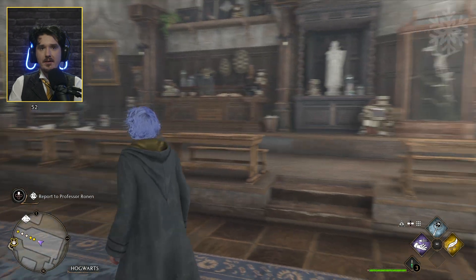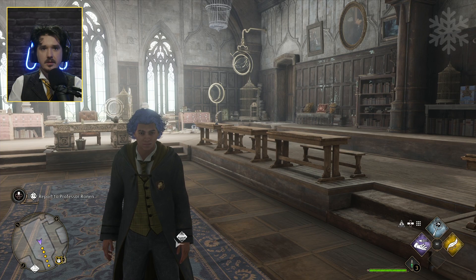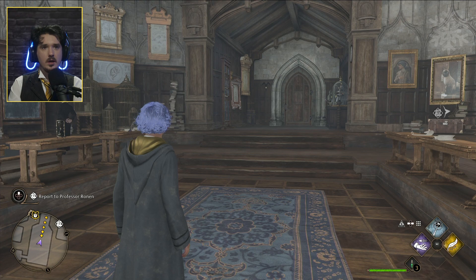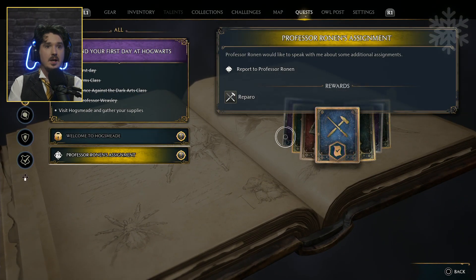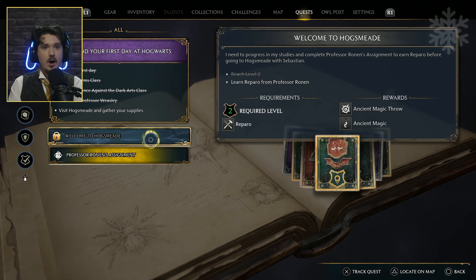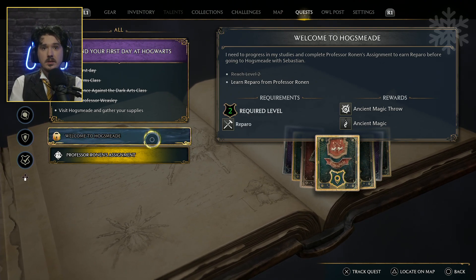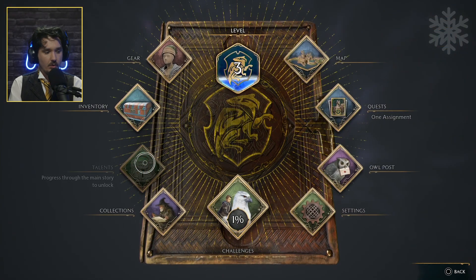We have a couple of things to do here. Let's look at the field guide. We've got Professor Ronan's assignment and then go to Hogsmeade, but first we need the Reparo spell. Reparo spell is required, and we learn it with Ronan. That's cool.